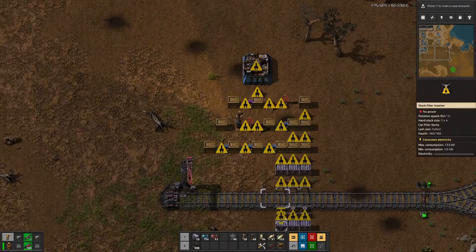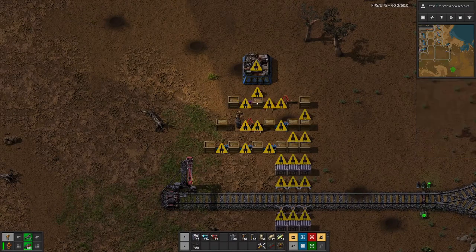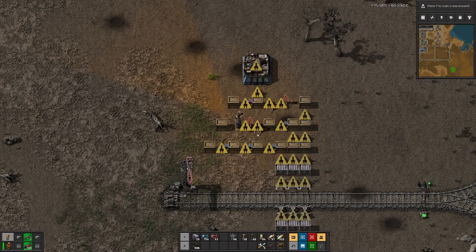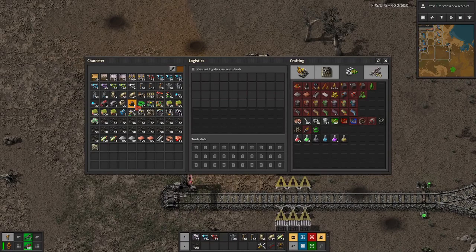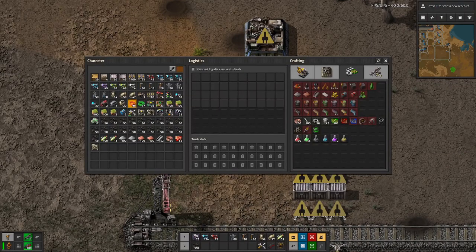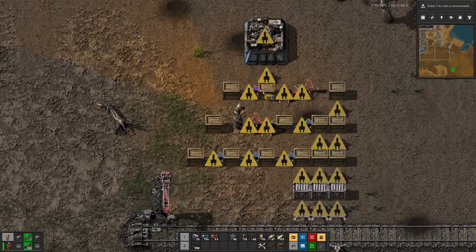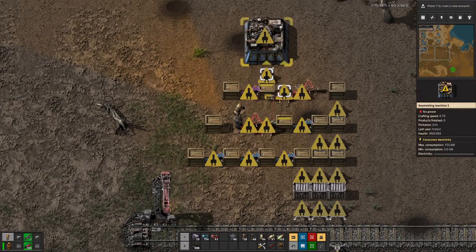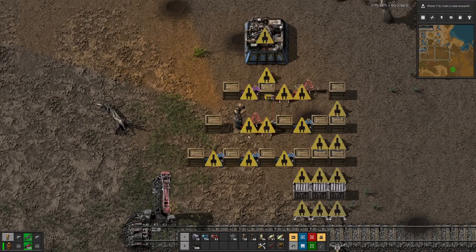We basically have three lanes where we pass the items through. Here we need a filter inserter, so on this line we only pass through the items that are coming from here. Anything that goes up there we put in directly. We don't want to overfill these chests so that we can always have room to either put something in from here or from there, because otherwise we might stifle the production.